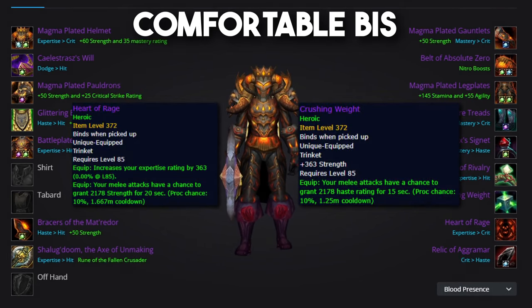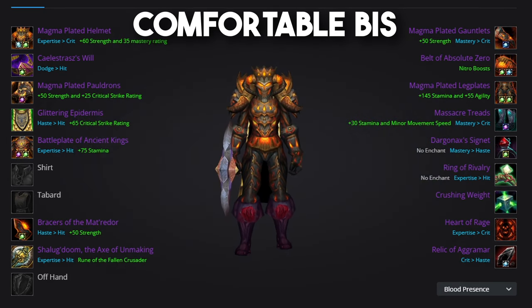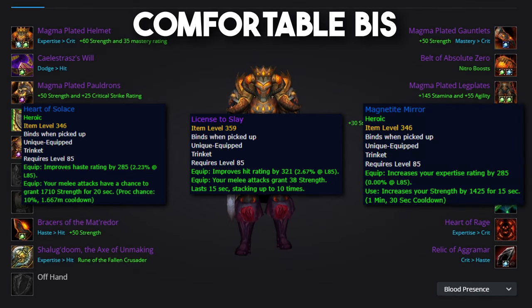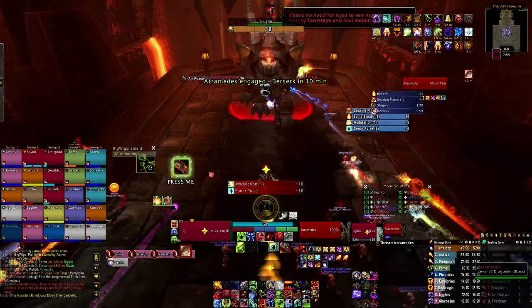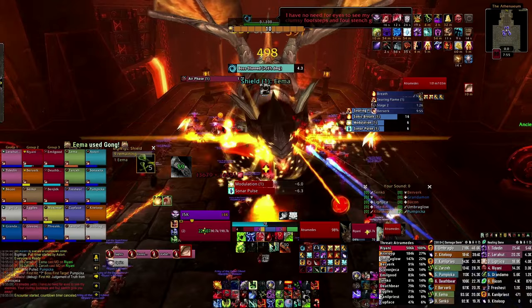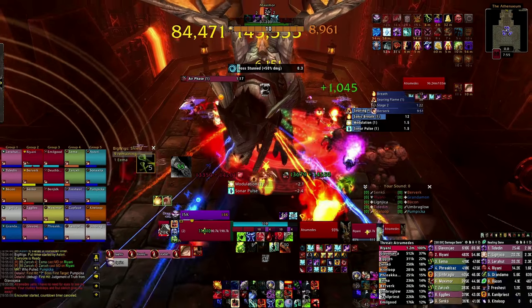Of course, we want to use Heart of Rage and Crushing Weight, but as we are rarely at the top of the priority list for items like that, running with items such as Heart of Solace, License to Slay, and Magnetic Mirror until it's your turn will tide you over just fine. And while Cho'gall's axe is certainly higher DPS than the Mace from Magma, it only really becomes significantly noticeable if you're playing Orc for that racial bonus. You can always be more degenerate.